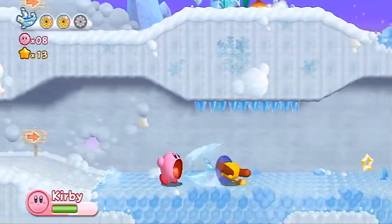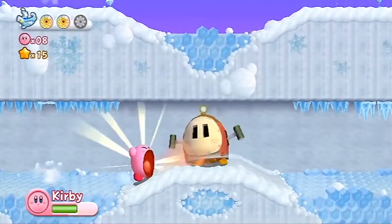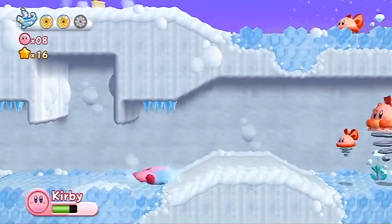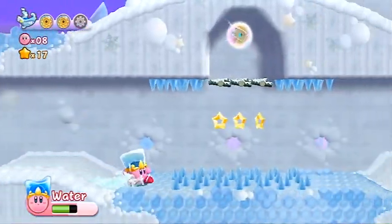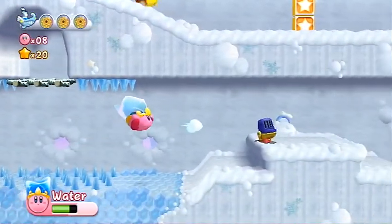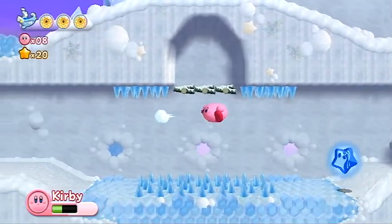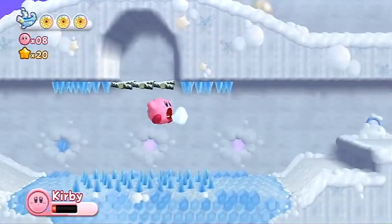Alright, so let's swallow a couple of enemies here. I think we can get the water ability. There's one of my other favorite abilities coming up here. There's the water ability — at least suck that up so I can show you. And here we are — there's the last energy sphere for this first level. Here we have the Mike ability. No, I don't want to swallow that, and I didn't mean to destroy it. Let's go ahead and walk all the way back. Kirby, don't you dare die. I can't die on the first level after coming back for so long.